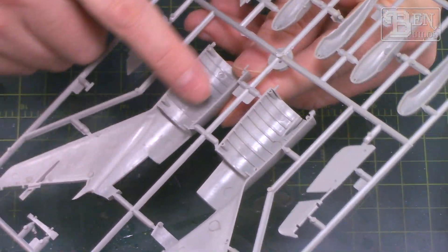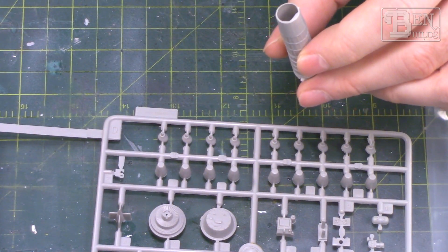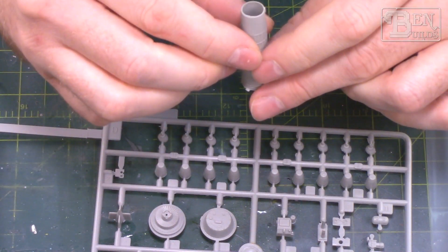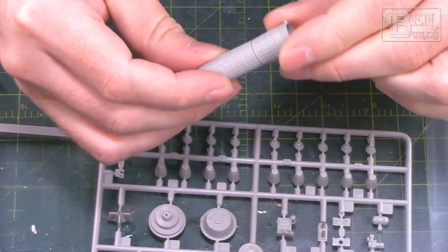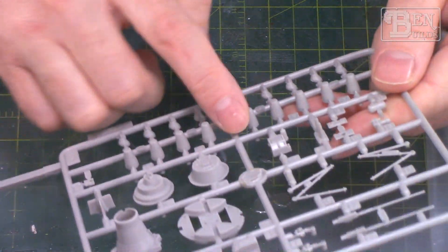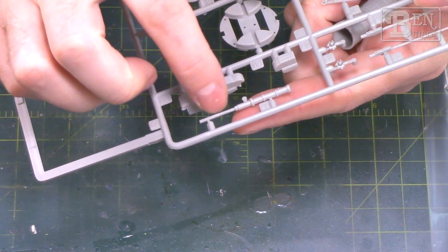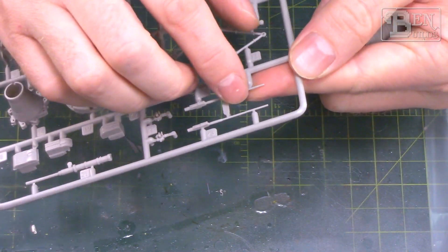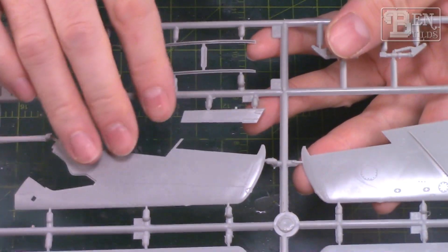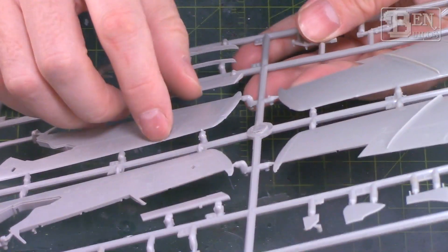We have a couple of ordnance options — drop tanks and slipper tanks — though I probably won't use either. The real problem area is the modular rear section with the air brakes, which attach separately. The tail cone needs cleanup as well; there's some flash on the nozzle end that needs a hobby knife to remove. The engine itself is a really nice part with lots of detail, so I might set it up as a standalone model later rather than bury it inside. For armament we have the standard 37mm cannon and two 23mm cannons, all of which need drilling out at the barrel ends.